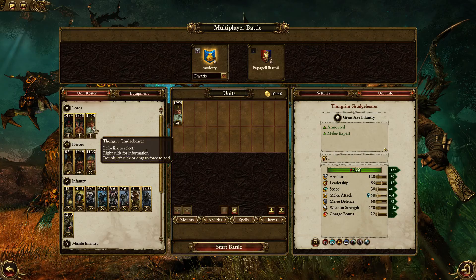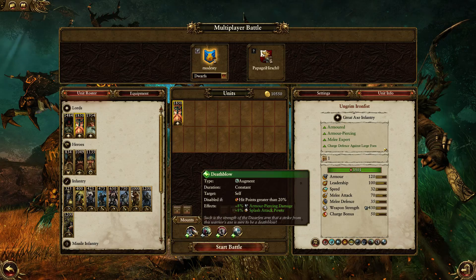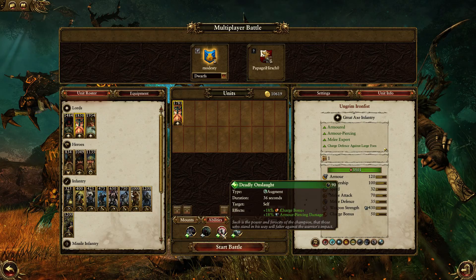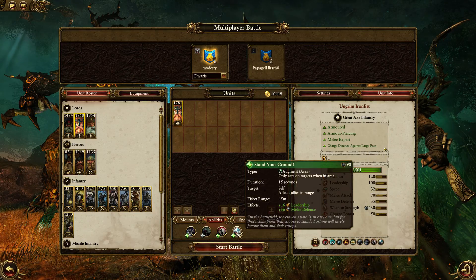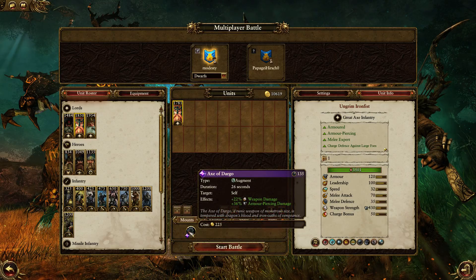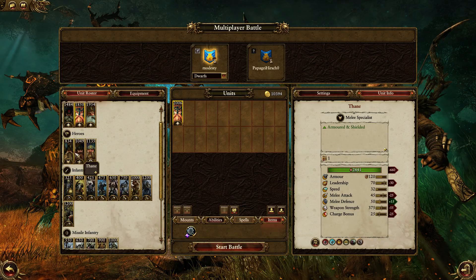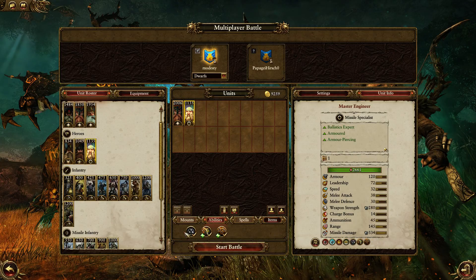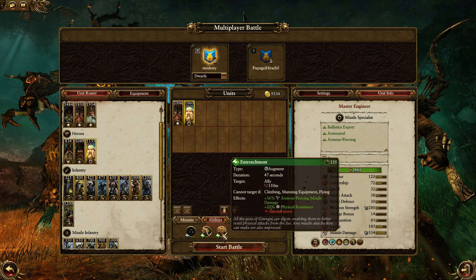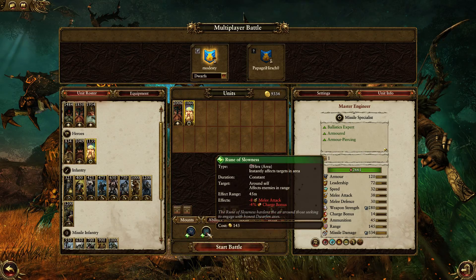Let's go with Ungrim Iron Fist and keep the Depth Blow, not the Poe Seeker so much, but keep the Onslaught as well. The ground looks solid - Axe of Darko for 225, sure why not. I want to get a Master Engineer to enhance my skirmishers basically.